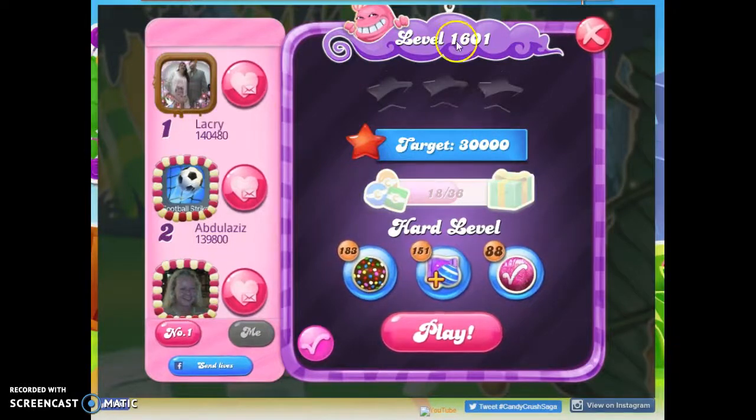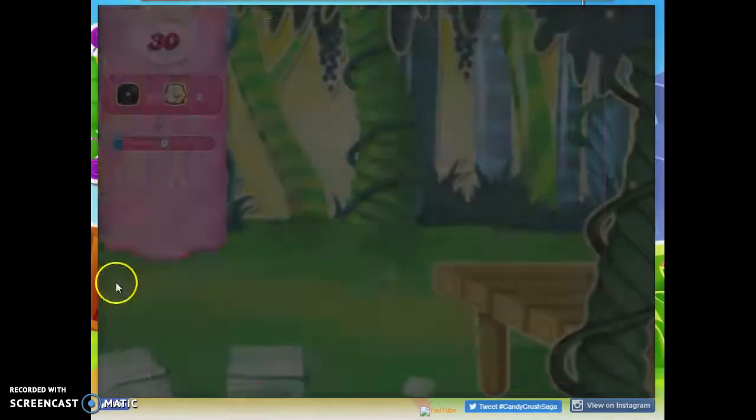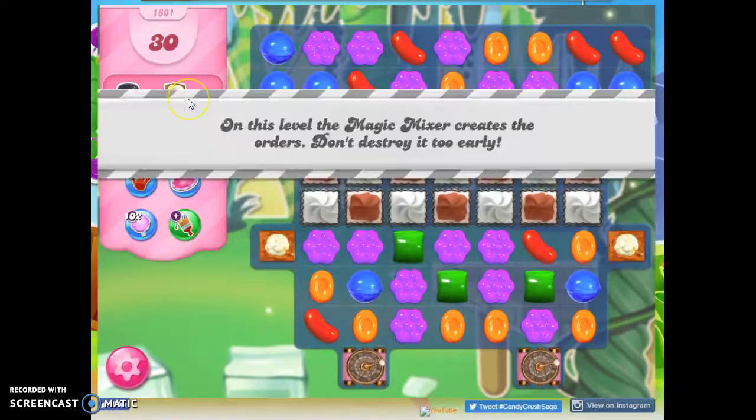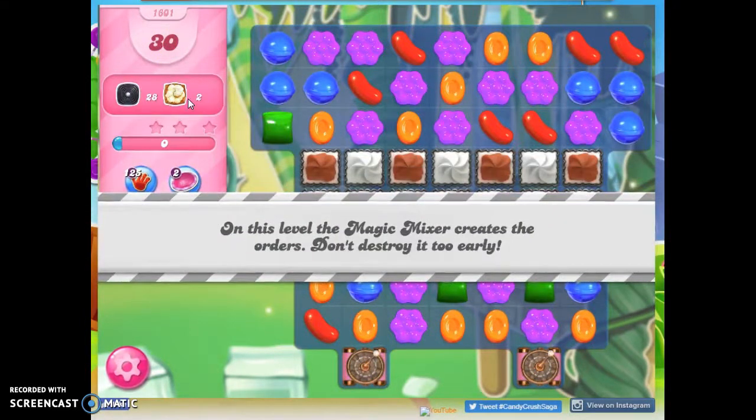Hi friends, this is Susie, your Candy Crush Guru, here to help you solve the puzzle of level 1601, which is a hard level where we have 30 moves to clear out 28 licorice and collect — or pop — 2 popcorn.